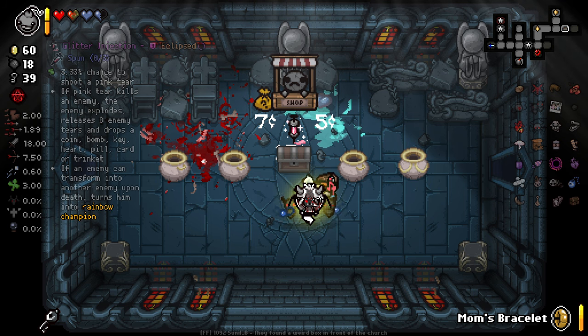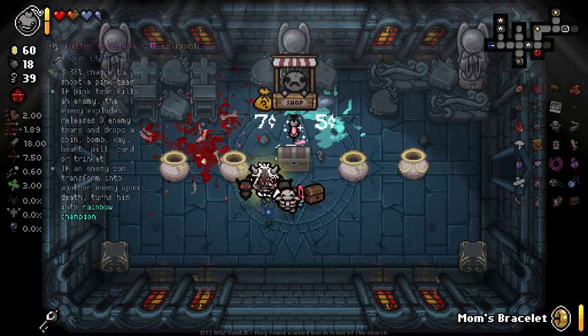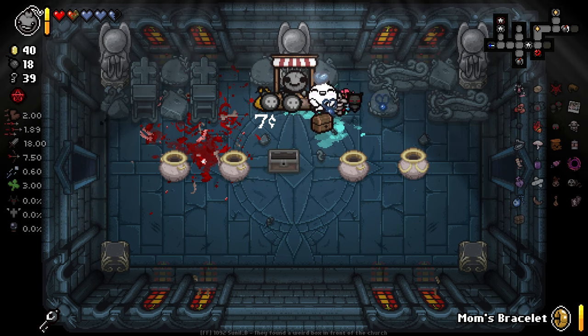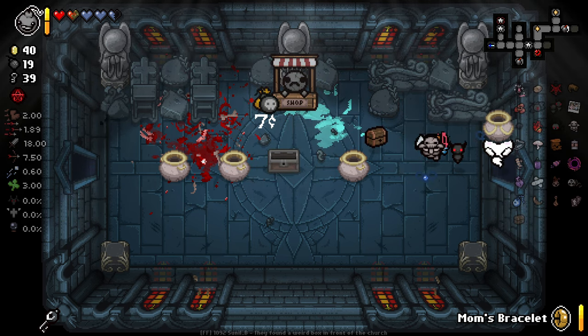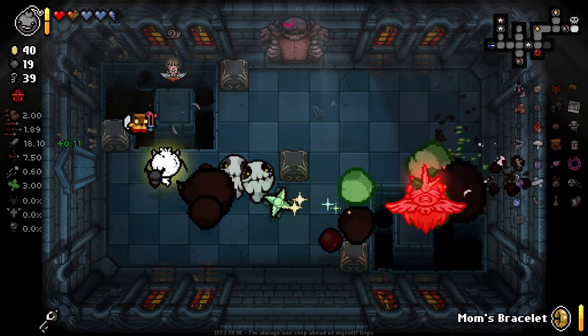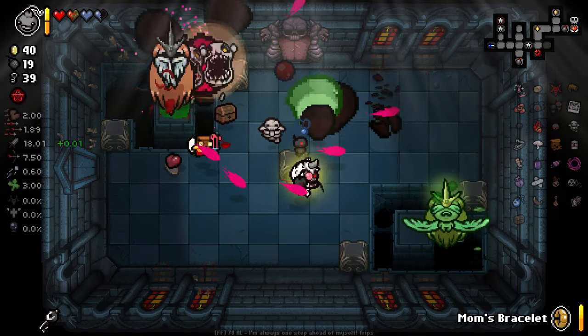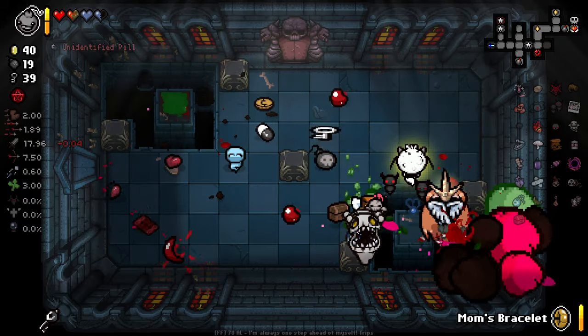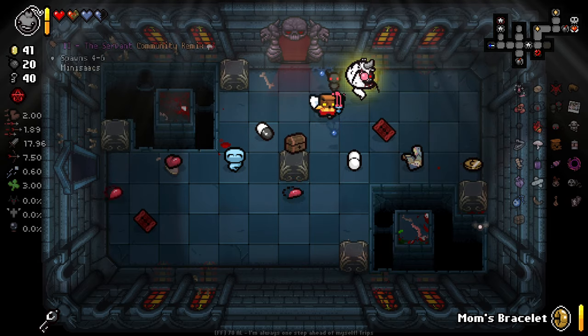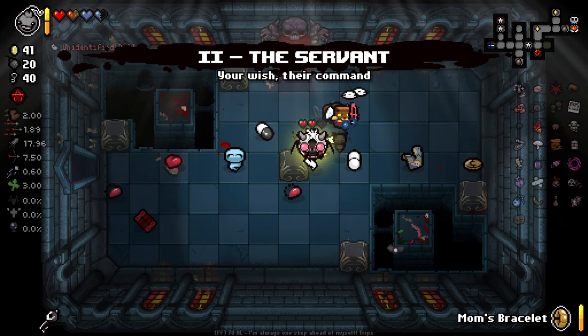Glitter Infection - shoots pink tier that kills enemies, and enemies explode and release eight tiers and drop a coin. God damn, sounds awesome. Basically kill an enemy and they do a bunch of random stuff. I like it a lot. Did that enemy get bigger the moment I tried to touch him? Look at all that stuff. Mini Isaacs - nice.